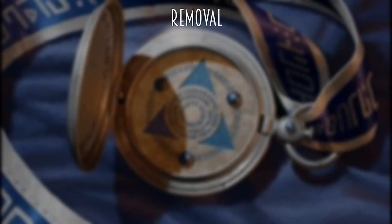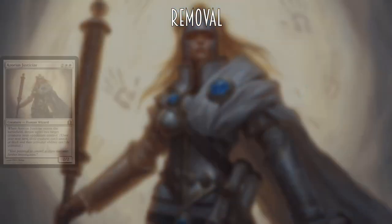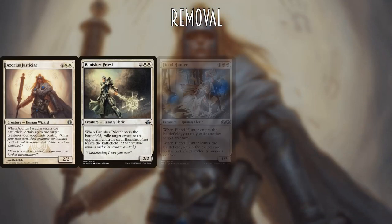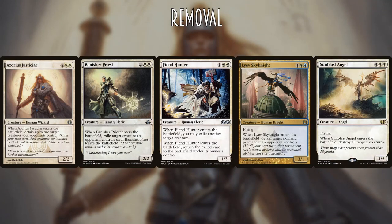For removal we have some attached to creatures so that we can flicker them, spell versions, and counters. For removal on a stick we have Azorius Justiciar, Banisher Priest, Fiend Hunter, Lyev Skyknight, and Sunblast Angel — all excellent flicker targets.